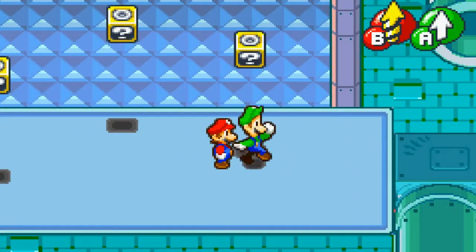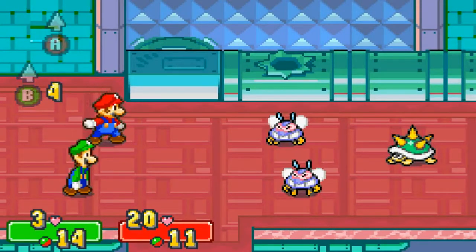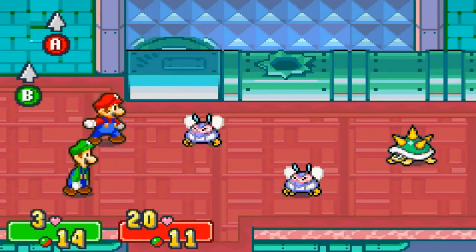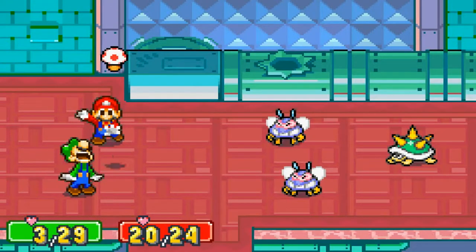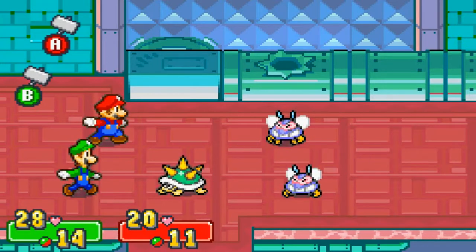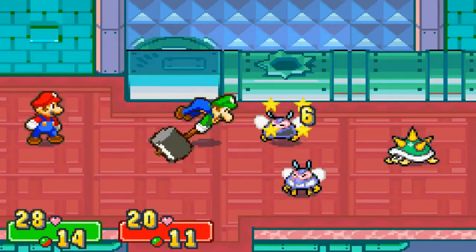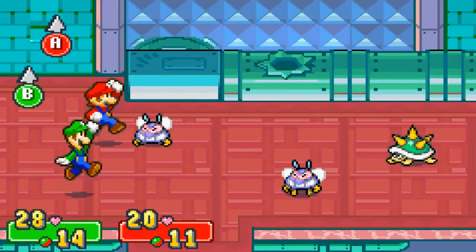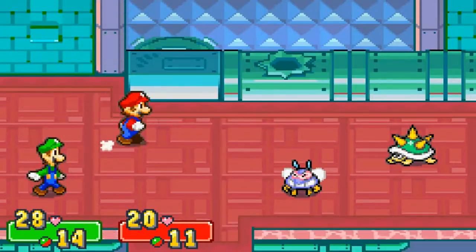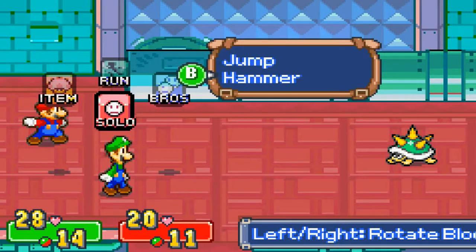I got some items here — pretty useful. I should probably heal up Luigi on this turn. Before, we could only do like two HP per hit, so it would take forever to beat these guys — like five turns or something. As for Spineys, we couldn't fight them in the first place because they have spikes, and we didn't have hammers.